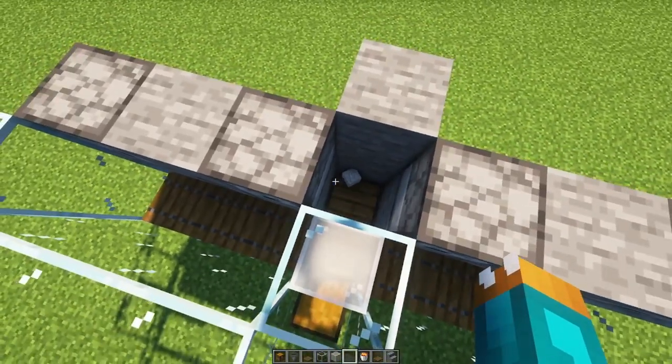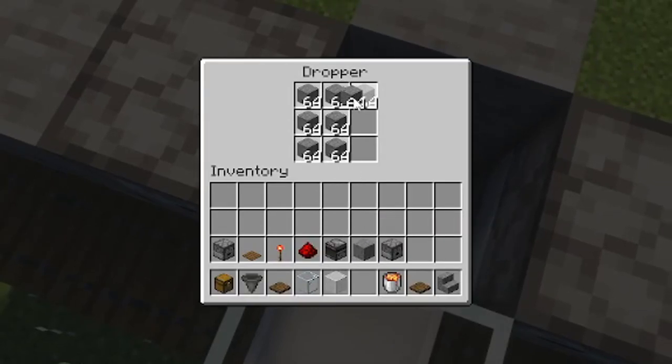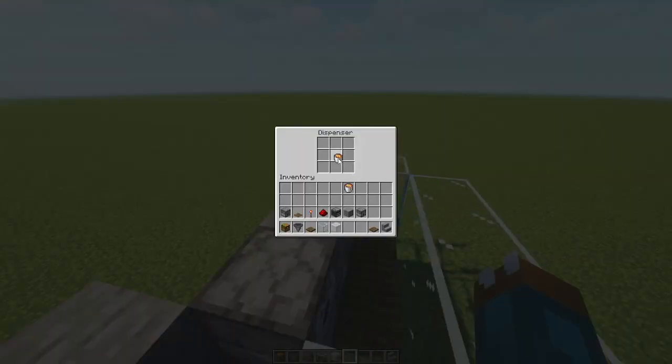From here, throw one filler block onto the pressure plate, and fill up the dropper with the rest of your filler blocks. The more the better, as these will be used to keep the timer running. Now simply access the dispensers and put one lava bucket in each.